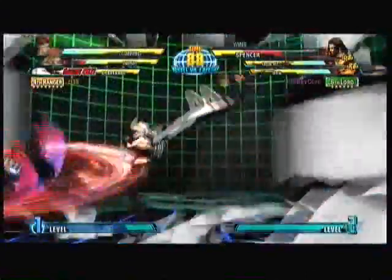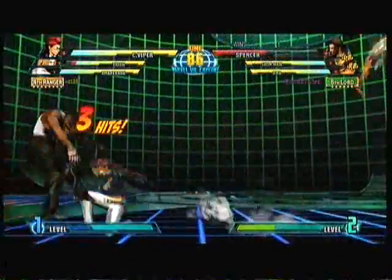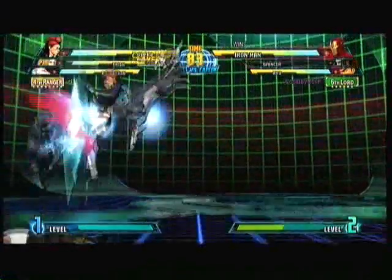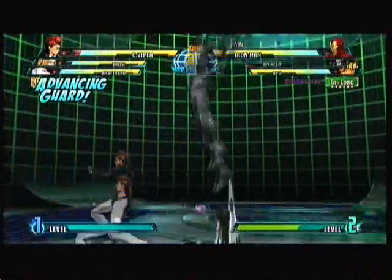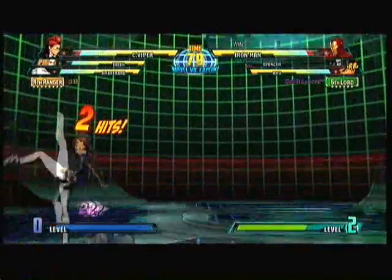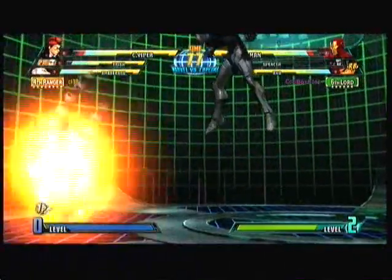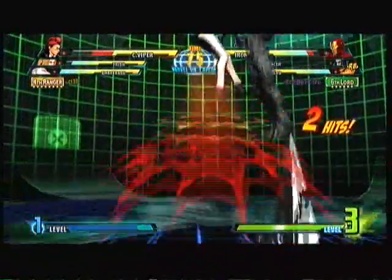He locks me in and uses Coldstar for an FAD for the focus, and there was nothing I could have done about that. I'm like, oh dear, I gotta make sure I don't get locked in. The good thing with Iron Man is that he's got a double jump so he could dodge the beginning of it while blocking, so it's pretty safe. But after noticing that I realized I gotta get rid of Trish if possible because that setup is literally deadly.